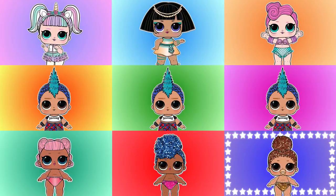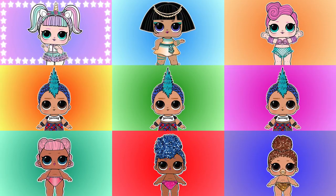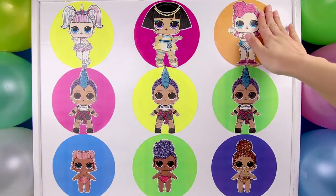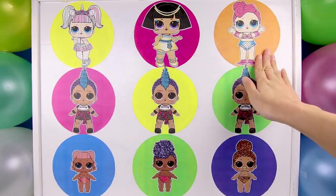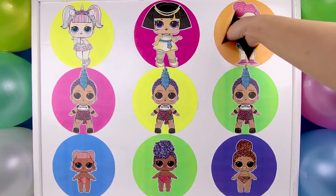There goes the board! Whenever we say stop, the light stops and we get to see who we land on. And...stop! It's Waves! That means the LOL Girl team has one point. Waves is a sweet little LOL doll who is also part mermaid. She loves to swim just like Moana. That's so neat!